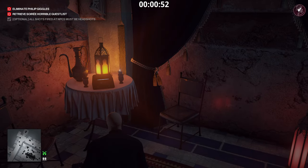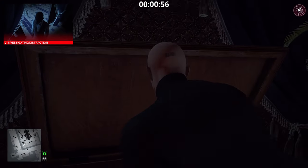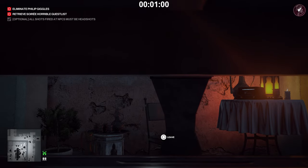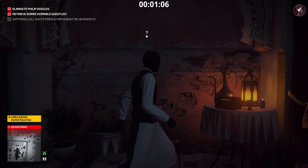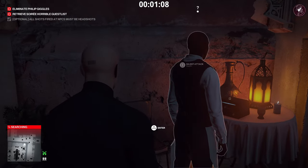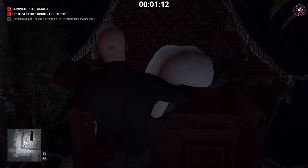Come up over here, turn on the music radio to distract the waiter, then turn it back off so it doesn't distract anyone else. Hide in the crate, exit it, knock out the waiter, drag his body, put him in the crate, and put on his disguise.